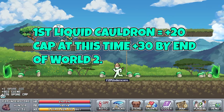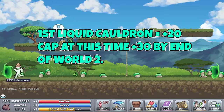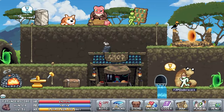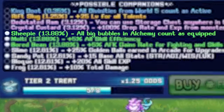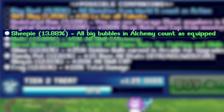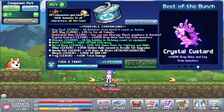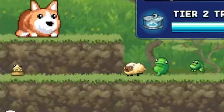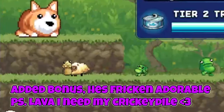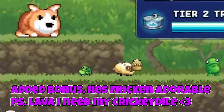I should also mention I focused pretty hard on the liquid cap in the pay-to-win tab to fuel all of my alchemy endeavors throughout World 2. Also another thing I kind of glossed over was the sheepy companion. This is one of the mid-tier companions and its bonus makes it so every big bubble affects every character all of the time, so if you're lucky enough to get this guy you can forget about having to equip bubbles altogether.